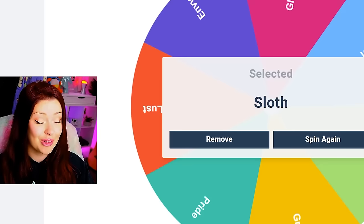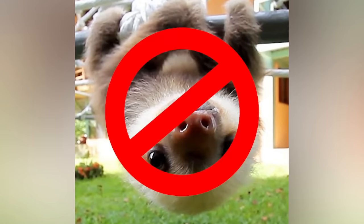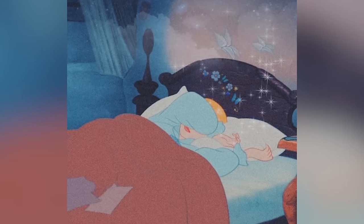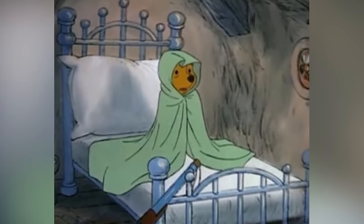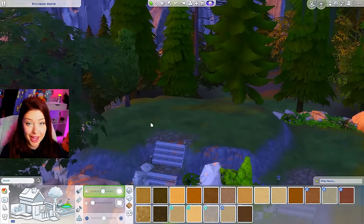We get sloth. We're not referring to the little cuties that hang from trees, although the behaviors are similar. Sloth is associated with laziness, but also carelessness, half-hearted efforts, and becoming easily discouraged by any possible difficulty. Is this my horoscope? No, I'm kidding. So our first tiny home is going to have to represent that.